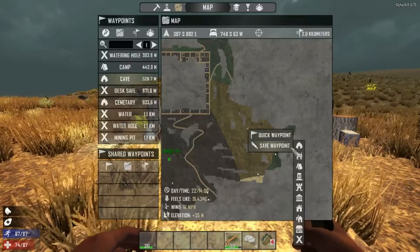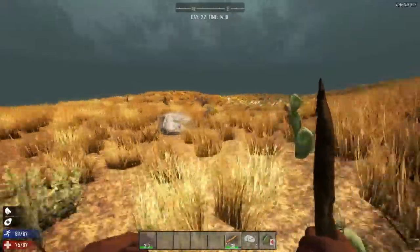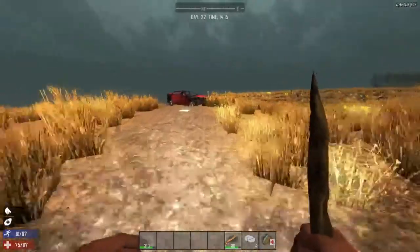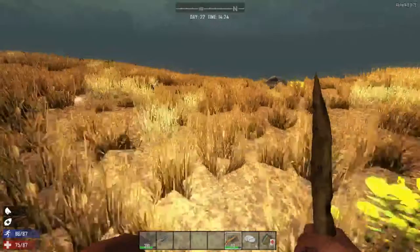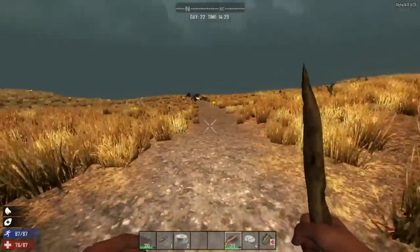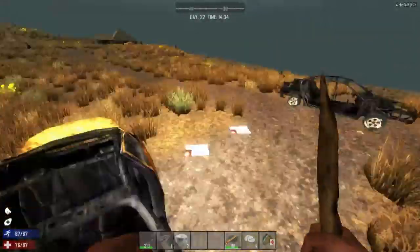We need duct tape immediately. Any building called Shotgun Messiah earns points in my book — we might have looted that one though. You're in completely new territory so it's all for the picking. I heard a chicken — oh chicken, where are you? There's a spotlight. By destroying crates you find nothing — is that normal? No — if the crate has a little hammer icon, you break it to get to the next layer where you can open it.